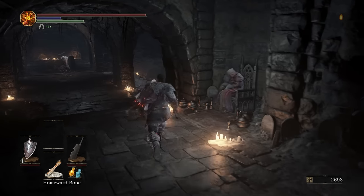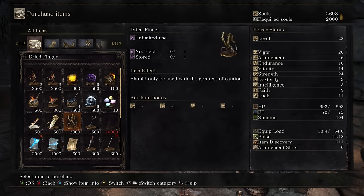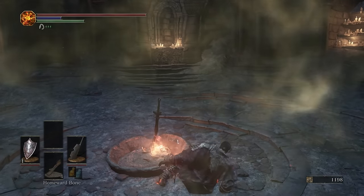My next goal is to get the Endurance up to 20. But we want to go over here. We want to give her the Ash we picked up. Now, we want to purchase the Grave Key for 1,500 souls. We're going to do the Grave Key.